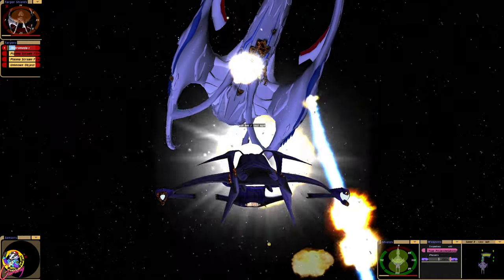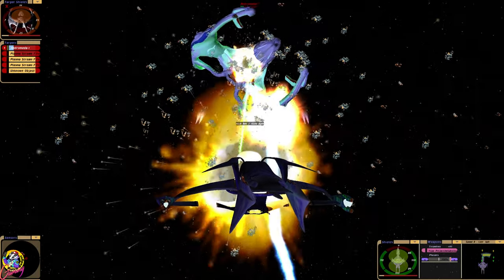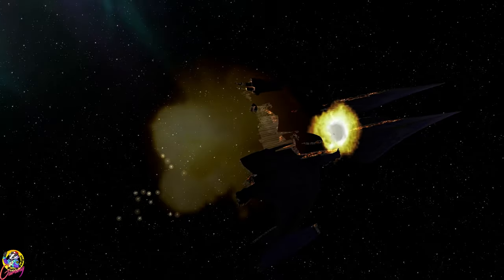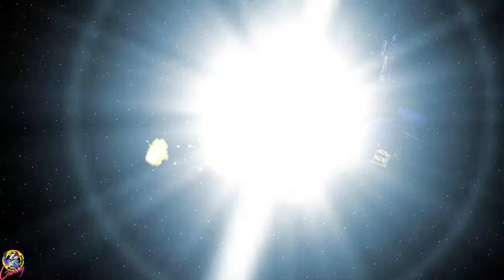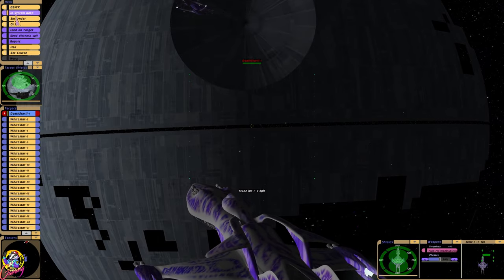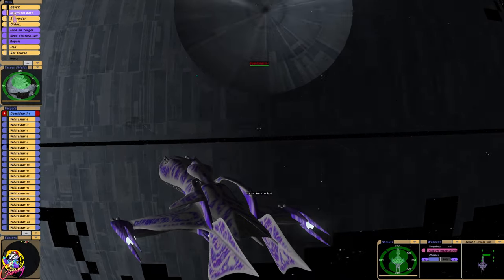Okay, this is insane. It's almost a stalemate — although we're losing as we can't regenerate. So we've got a gigantic fleet of White Stars, and come on, go to warp. Yes! And we're going to attack the Death Star.